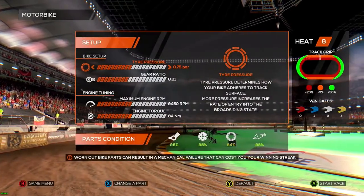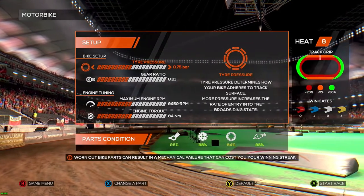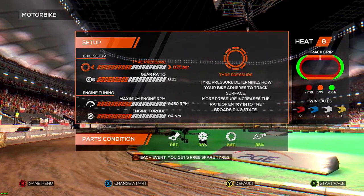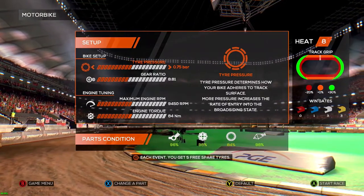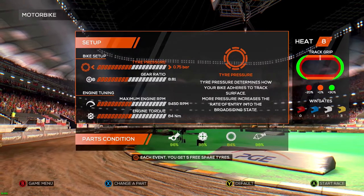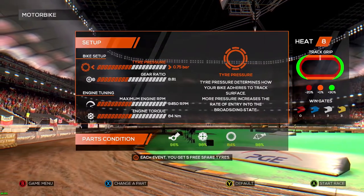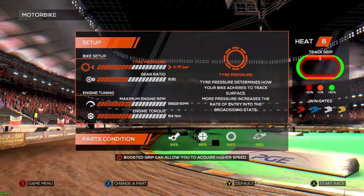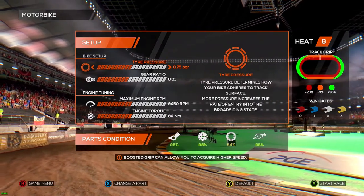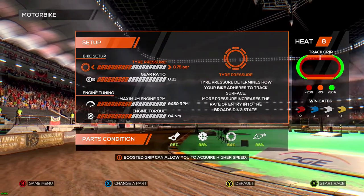Now you can see the bottom of the track has lost some grip. The middle to high on the straightaway is normal, and then about a third of the way up gets you 30% more grip than the rest of the track. You can see we've used up our engine a little bit and our clutch a little bit. Chassis is down a bit from hitting the wall and probably hitting that other rider. Tires are down to 84%, but we can probably skate by into the race with it.